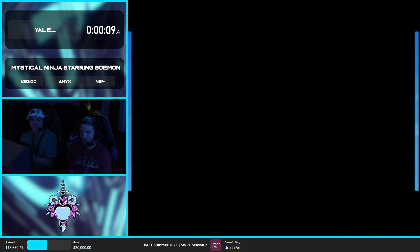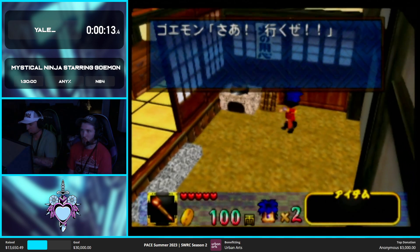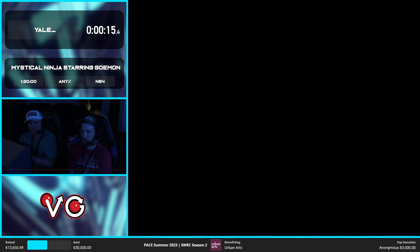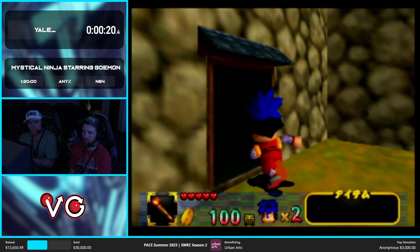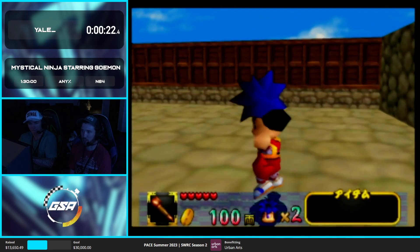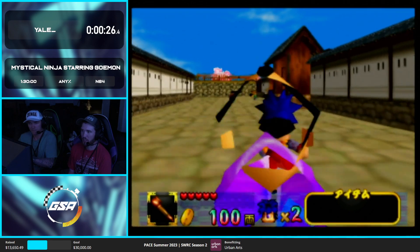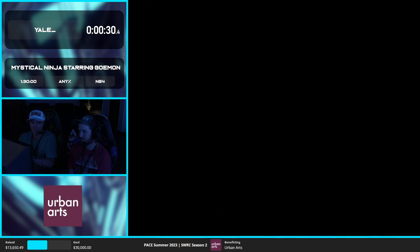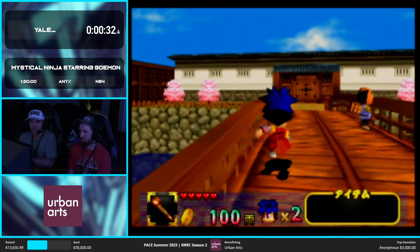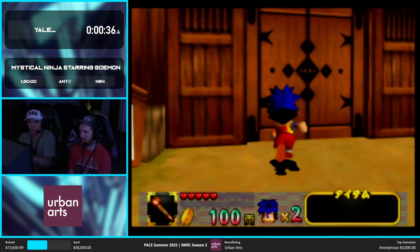So first thing I'm going to point out is that I'm using an N64 controller pack so I can save throughout the run. In speedruns, typically you don't use that because there are extra dialogue boxes, but unfortunately there's a lot of potential to softlock in this game, so if that happens, hopefully I can not lose too much time by saving everywhere. One thing with this game is that the softlock — you can't just exit stage. Your run is literally dead.